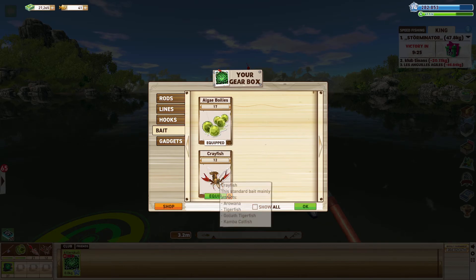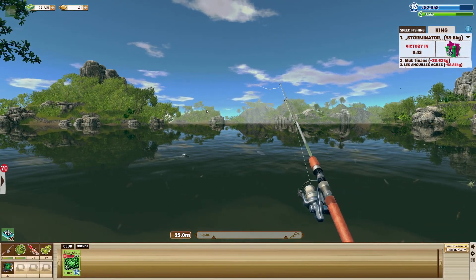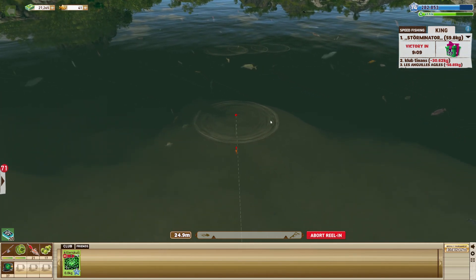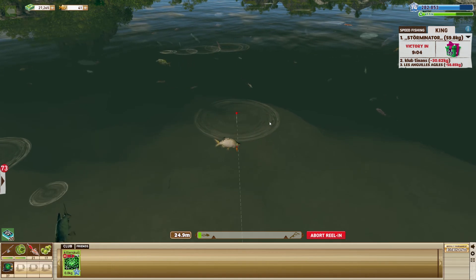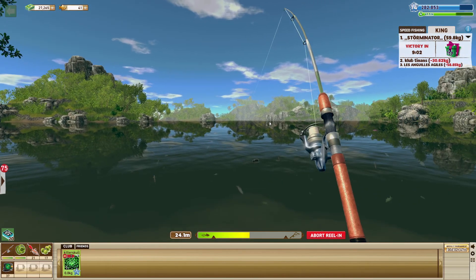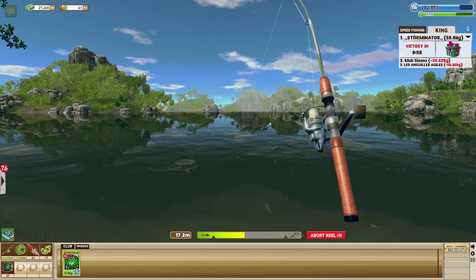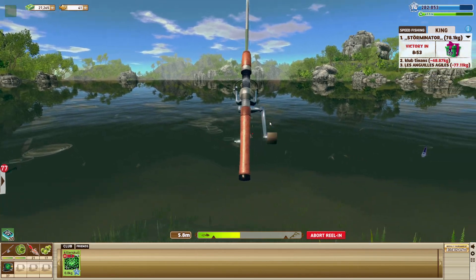What bait should we use — crawfish, algae, elephant fish, lion head? Let's start with algae first. I really don't want to buy baits today because I spent way too much money on that. We need to make money so we can buy the 25 kg setup. We have a 15 kg setup right now, and once we get the 25 kg setup those 15-20 kg arowanas will be a bit easier to reel in — right now they're just terror.